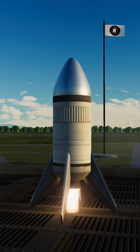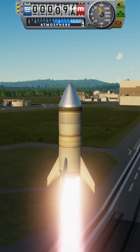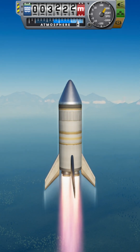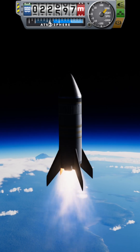Well, this one doesn't. It doesn't have enough thrust or it's too heavy. So let's add more thrust. Thrust in kilonewtons divided by 10 is thrust in tons. And to go to space we need more tons of thrust than we have tons of weight — and here we go.